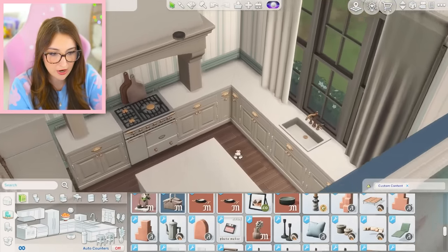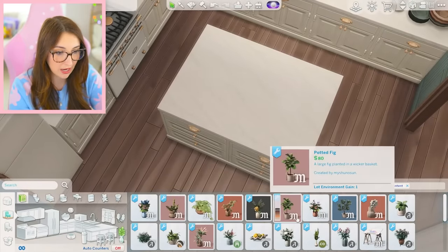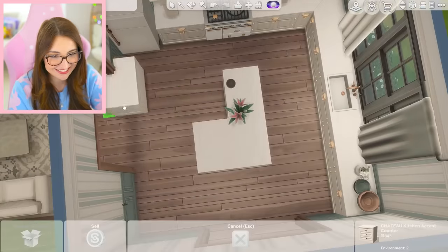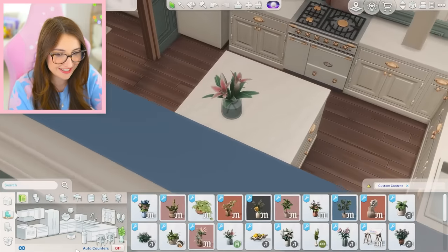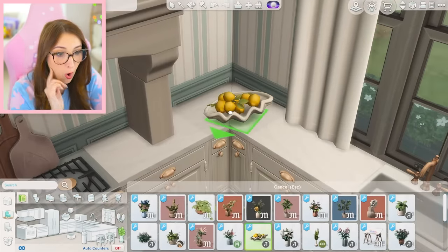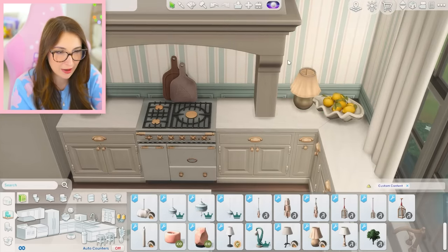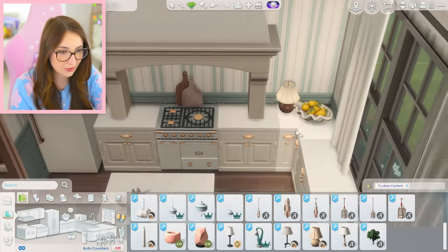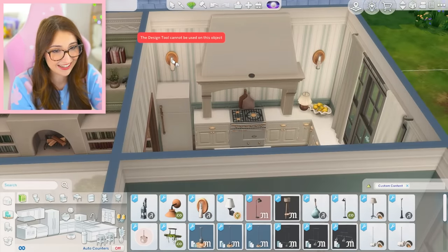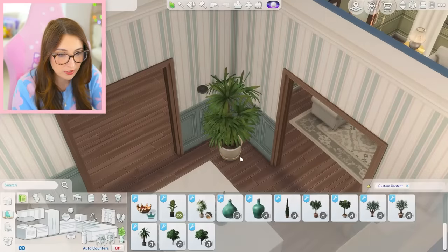Put some decor over there and then I think we need flowers for here — that would be really pretty. I am gonna have to sort of make this happen though. It's not perfect, pretty close — I think I might just leave it there. But I also wanted something over here. Oh wait, this is so cool. I've also been loving a good lamp in the kitchen — something about it is so cute. I don't know why I've never thought about it before until now. That looks really pretty. If this were my house, I would be pretty freaking happy.